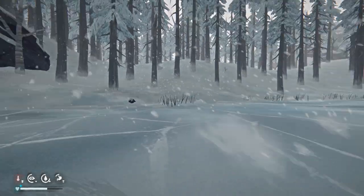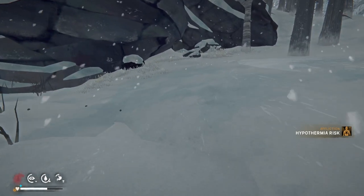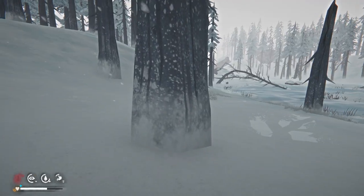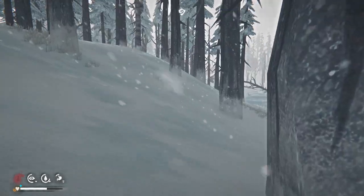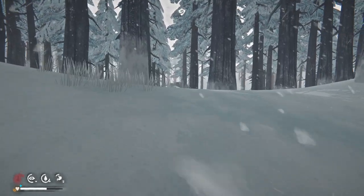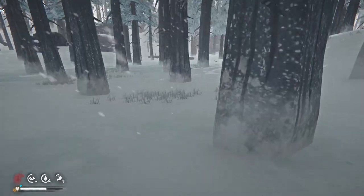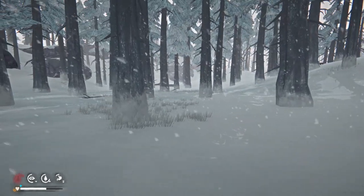There might be some saplings up that way but we could spend the night in the building and know that we're pretty much in the clear in terms of the weather. The other thing I could do is make a snow shelter if we really get stuck - I've never done that before but we could do it. Let's walk up the hill though and see - yeah here it is, it's not that far. This is a cool little cabin hidden off here in the woods - we could aim to just stay here tonight.